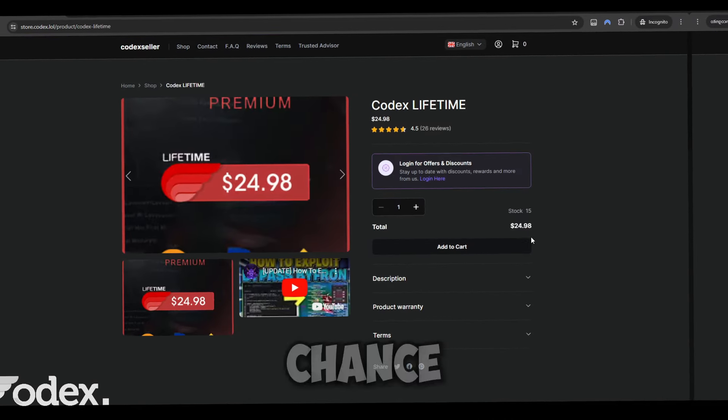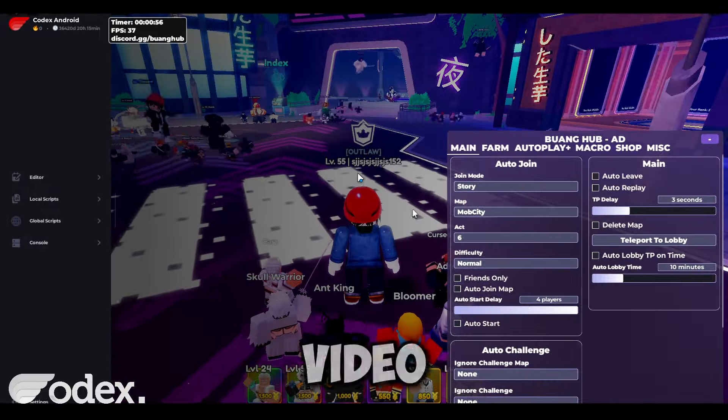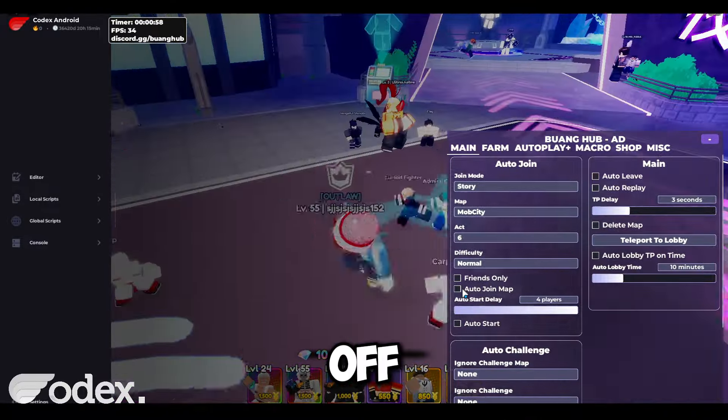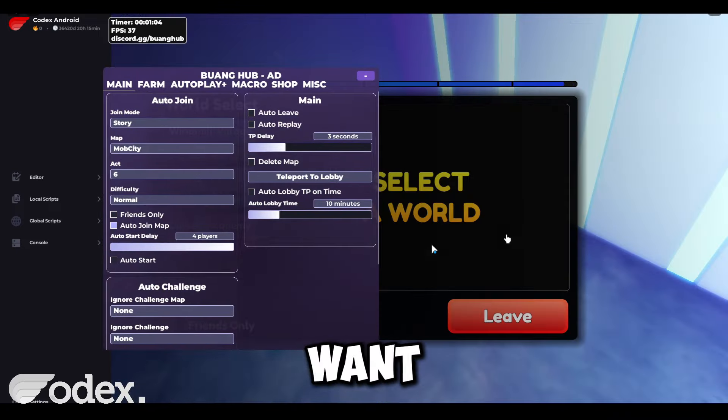I recommend you take the chance and purchase the keys ASAP — the link will be in the description. The script I'm going to be using in this video is Buang Hub. To start off, we have to join a map first, and you can set this up in the main tab by selecting which map and which stage you want to repeat.